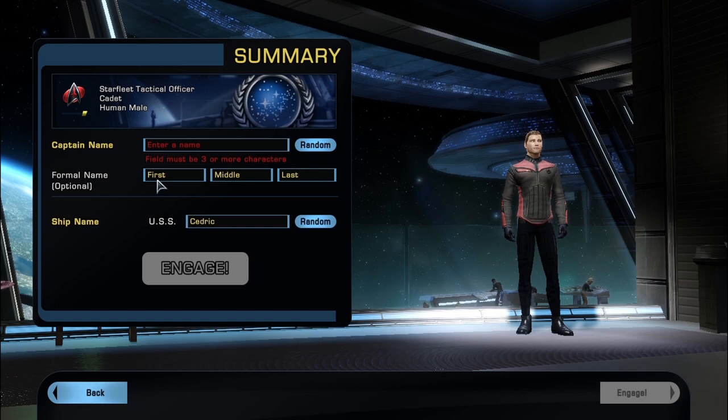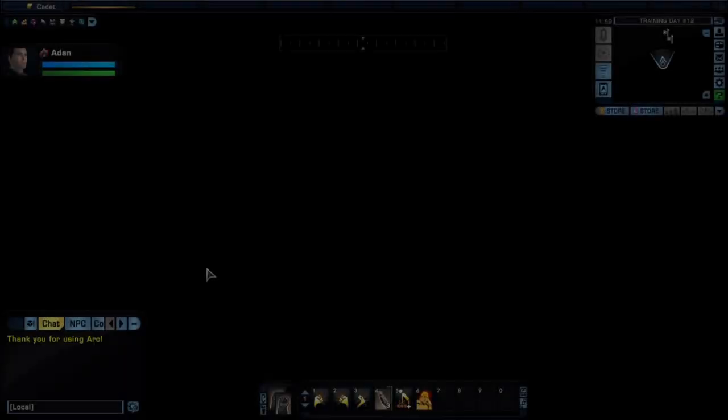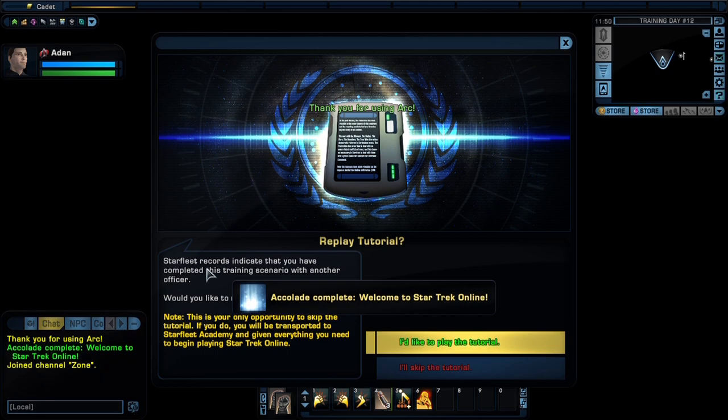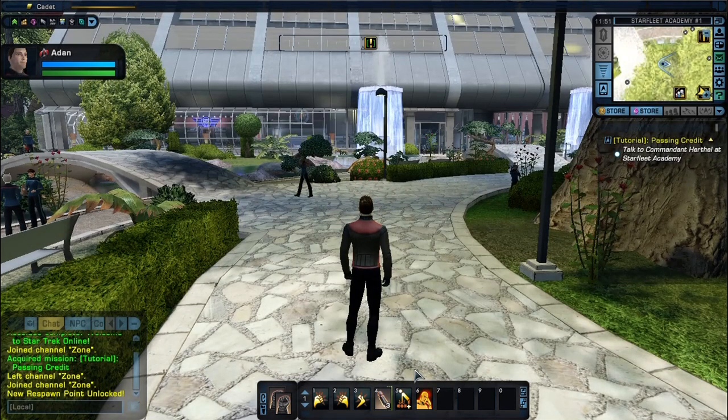You have your name, you also have a formal name, and then a ship name. You can randomize your name for the character and randomize your ship name. Once you hit the engage button you begin with your character. At this point you may or may not have an option. I have played the tutorial episode — I recommend everybody plays it so they learn how to pilot a ship, how to use the weapons, and how to move as a character. But since I've already played through it, we're going to say skip tutorial.